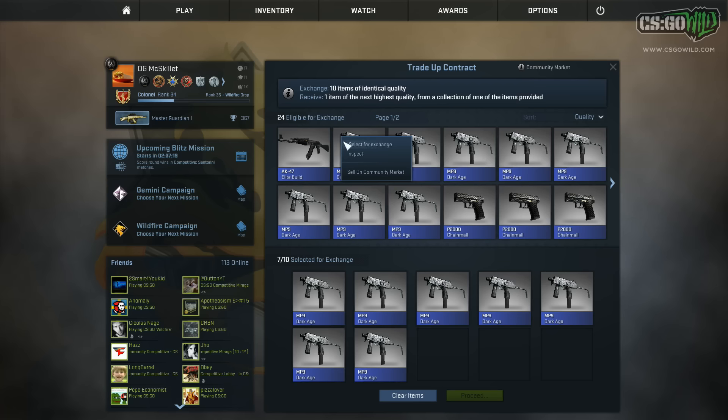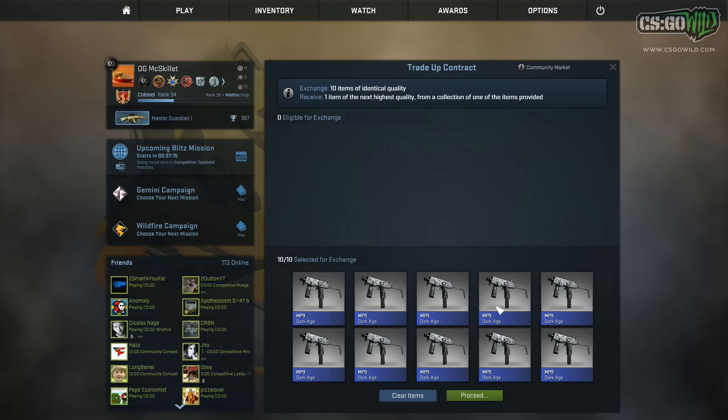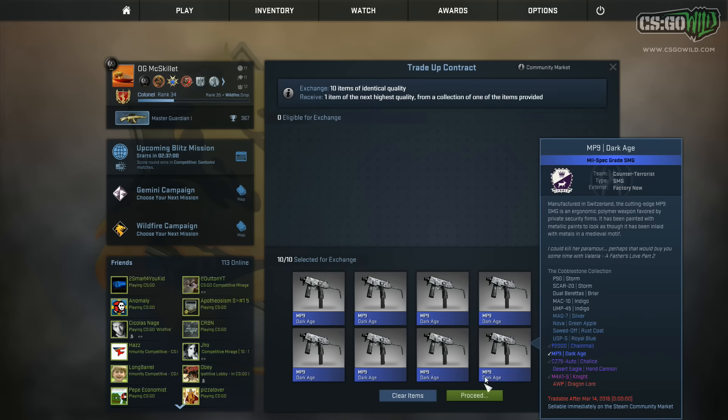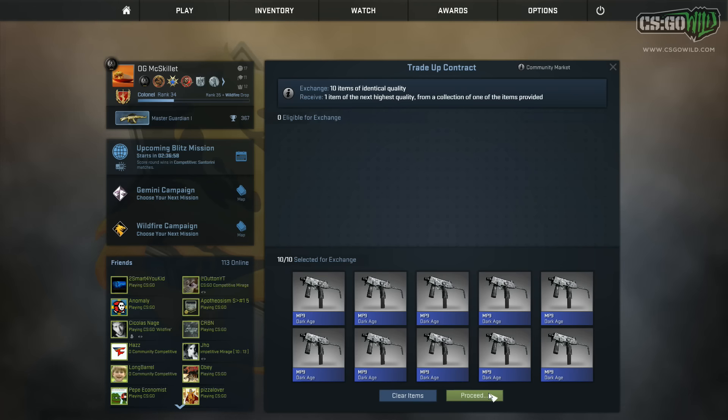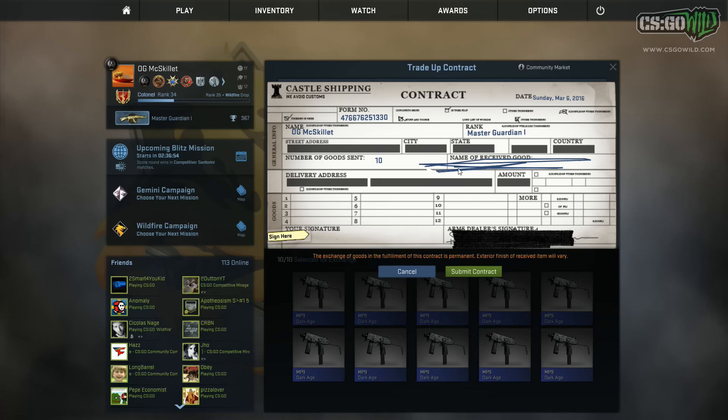A fun little story — well, actually not a fun story for me — I was doing these trade-ups earlier and I got five Desert Eagle Hand Cannons in a row. That's just absolutely ridiculous. I think the chances of failing five 50-50 trade-ups in a row is so low, it's probably like 3% or less. I failed five 50-50 trade-ups in a row when I was trying to do these, and I got one to work later, but I just can't believe how bad my luck was.